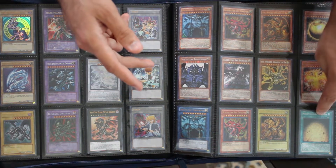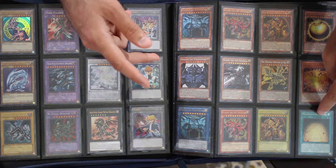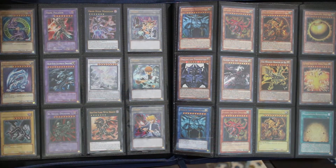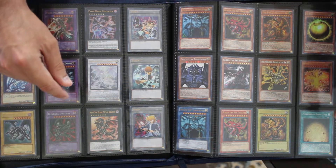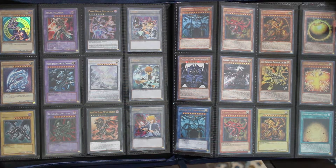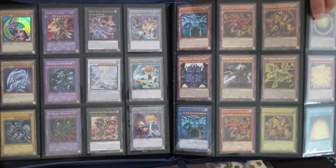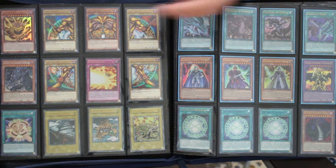I decided to put Millennium Revelation down here. I will be replacing this with The True Name once I get that in — I recently got one of those. Also, in the event we ever get Holactie here in the TCG, Holactie is gonna go right there. Because obviously these kind of work together as a core, and then I have Sphere Mode, Phoenix, and I just need one other divine card to put there. But we're not getting that for a little while, so The True Name will have to do for now since it does tie into that.